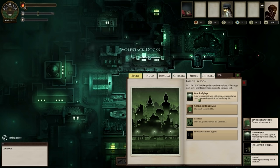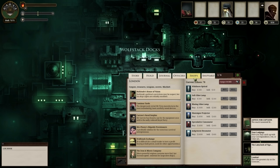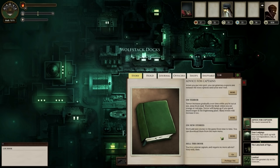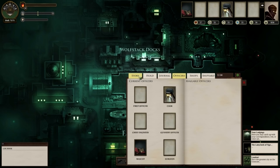Don't forget to head to your lodgings to grab the news for the day. Equip the gun and sell the other gun. We just want to make as much money as we can. Sell the book again — read through it first, obviously, but there's nothing in there that's particularly useful or in-depth.